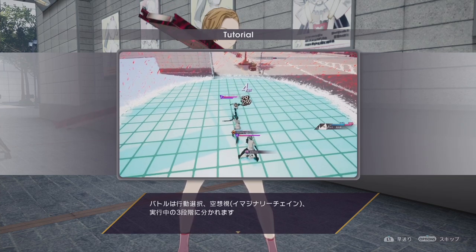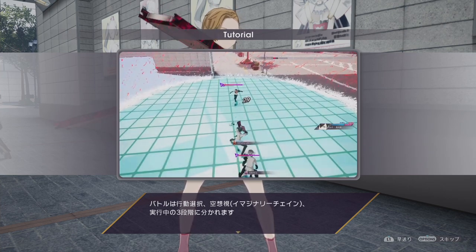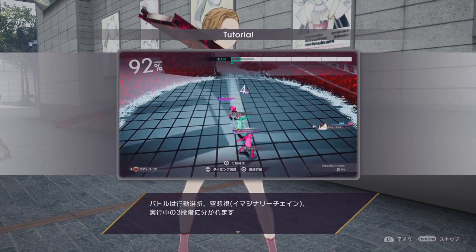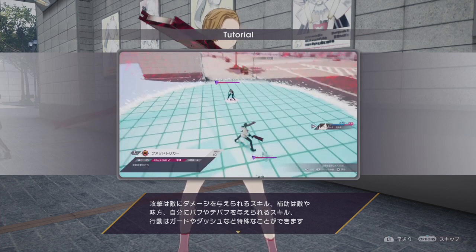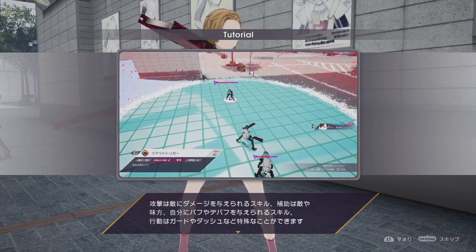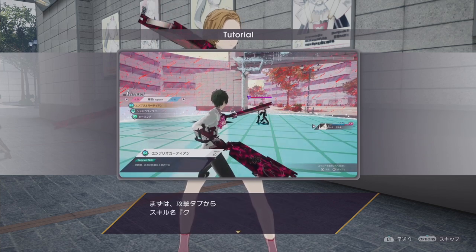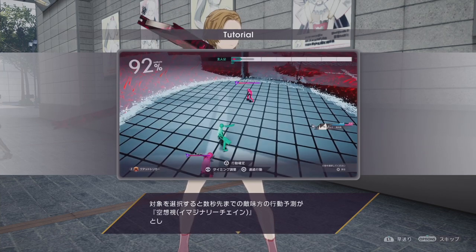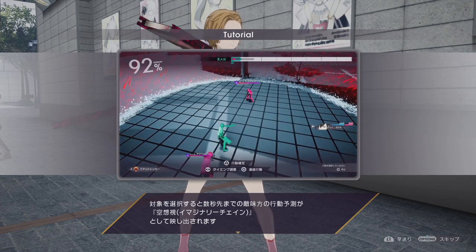Okay, into the battle tutorial. So when you get into battle, there are choices — three different types or three different actions you can take. You can use attacks that cause damage, there are skills that will buff or debuff you and your enemies, and then you can guard or dash. This is a really unique battle system — I haven't seen this in any kind of game.